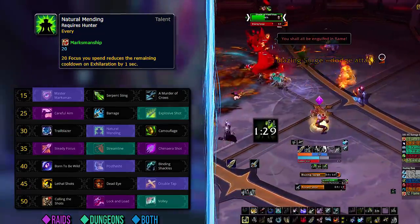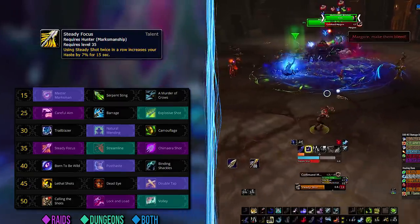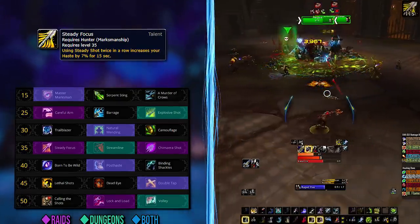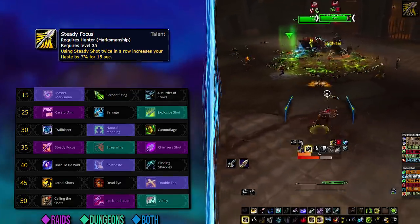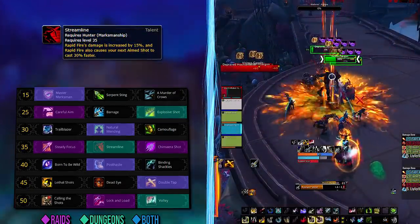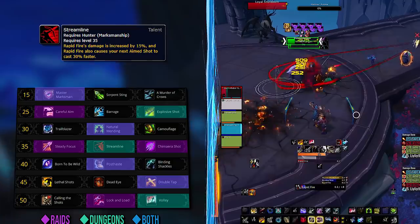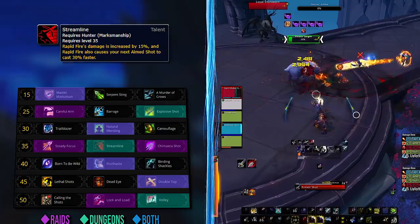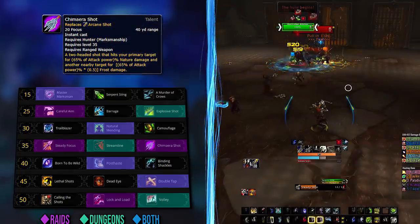On the level 35 row, Steady Focus will be the main raid option — it performs best in single target and adds a decent amount of haste, which feels best in single target scenarios when you spam Steady Shot. Streamline is the AoE version, mostly used in Mythic Plus but with a place in raids as well. We don't recommend specific talents for specific fights since those depend on your tanks or raid leader being able to execute the strategies.